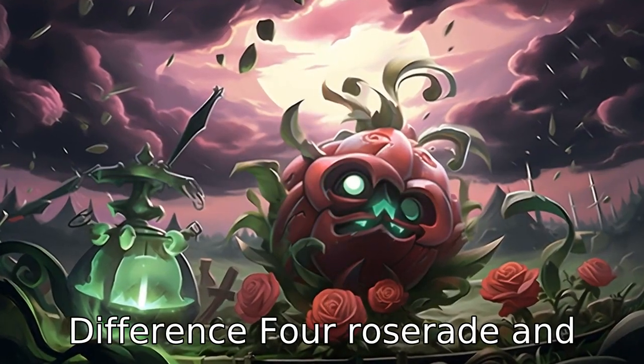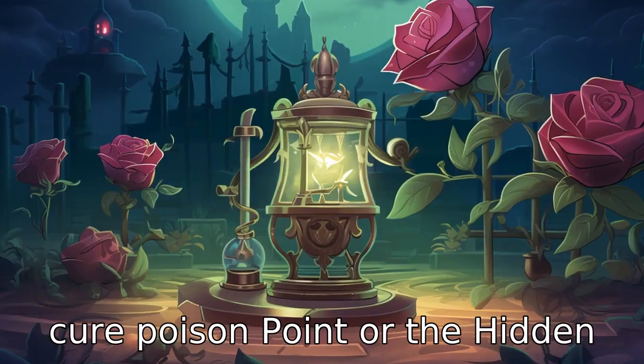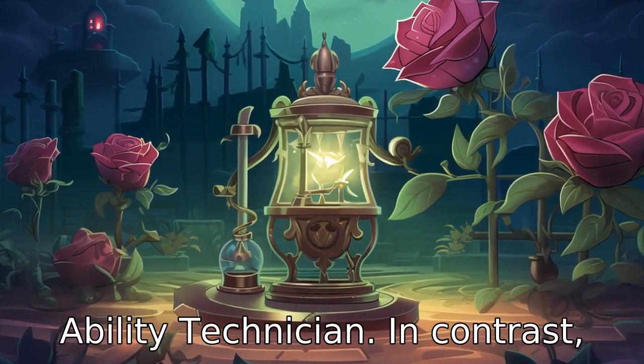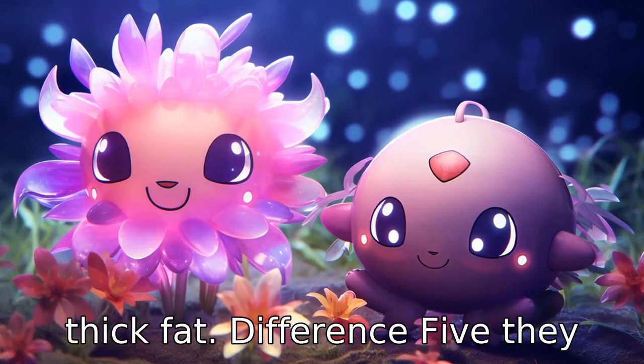Difference 4: Roserade and Swinub have distinct abilities. Roserade can have either Natural Cure, Poison Point, or the Hidden Ability Technician. In contrast, Swinub can have either Oblivious, Snow Cloak, or the Hidden Ability Thick Fat.